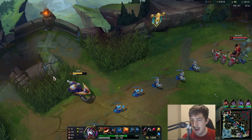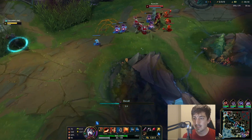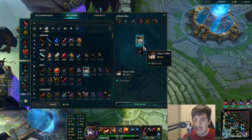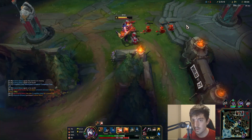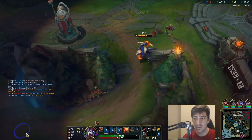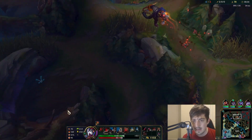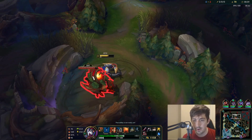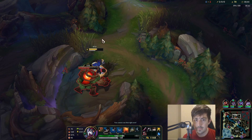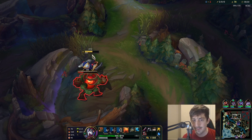Let's back away here and get a Giant's Belt. Yeah, let's go Tabi's and a Giant's Belt, get that out of the way. Proxy, proxy, proxy — because I need Demonic ASAP and I can just take all these jungle camps too, which is huge. This clear is so slow buying a Giant's Belt, man — it does no favors for you.